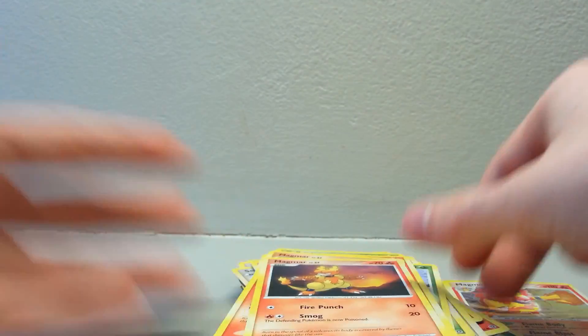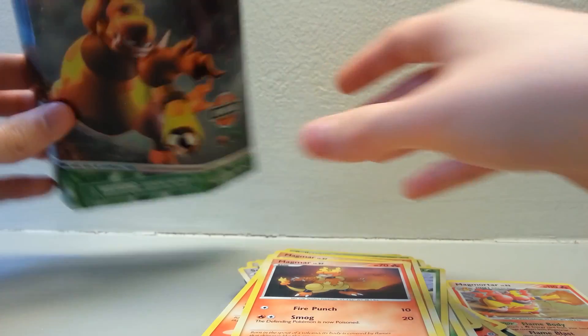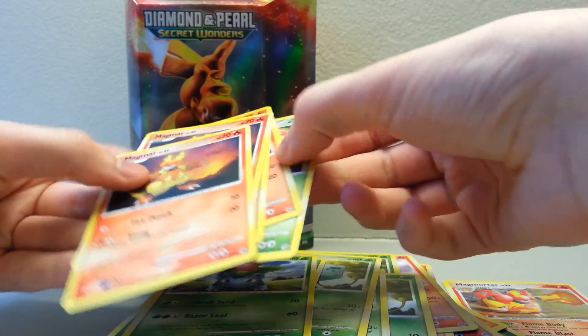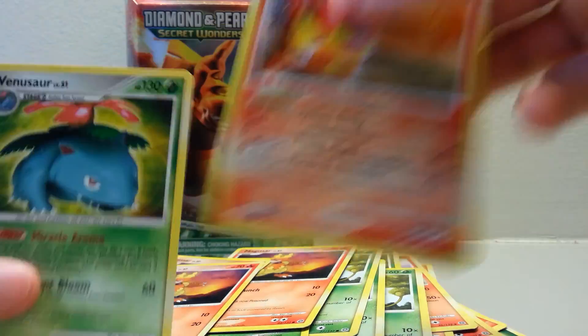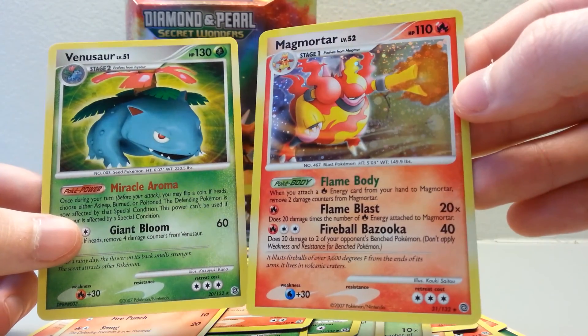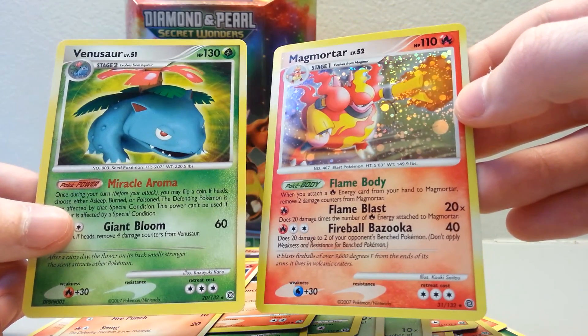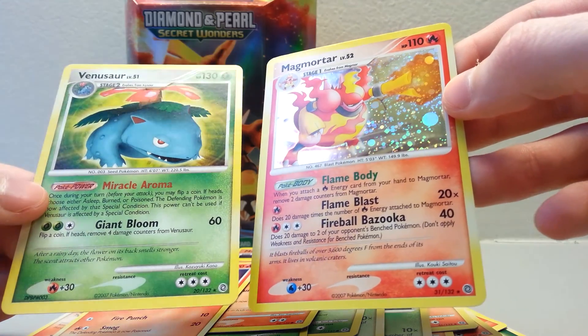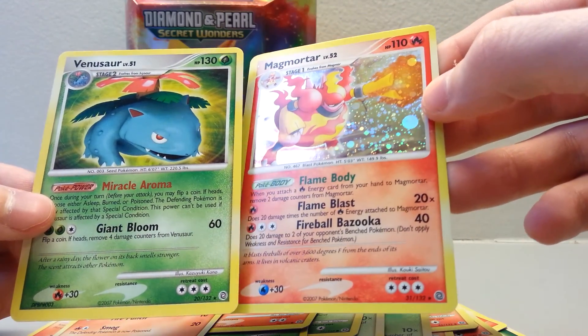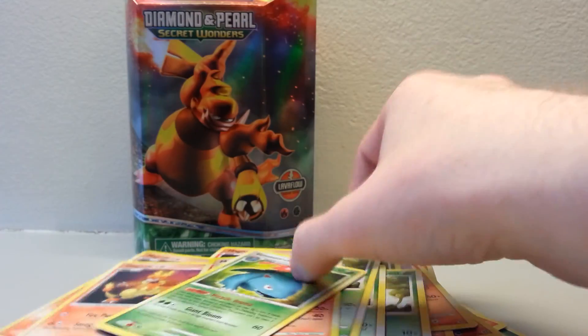So there you have it — that is the Diamond and Pearl Secret Wonders set. Some really awesome cards. Let's go through, especially these two: Venusaur and Magmortar. Thanks guys for watching. Like, subscribe, and follow on Twitter, which the link will be in the box underneath. And just thank you again for watching. Bye.